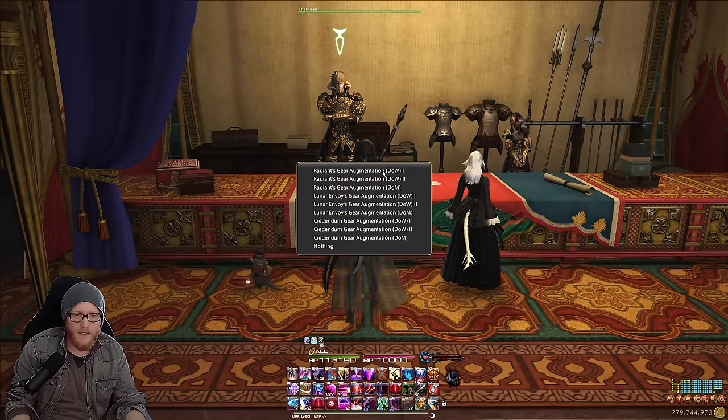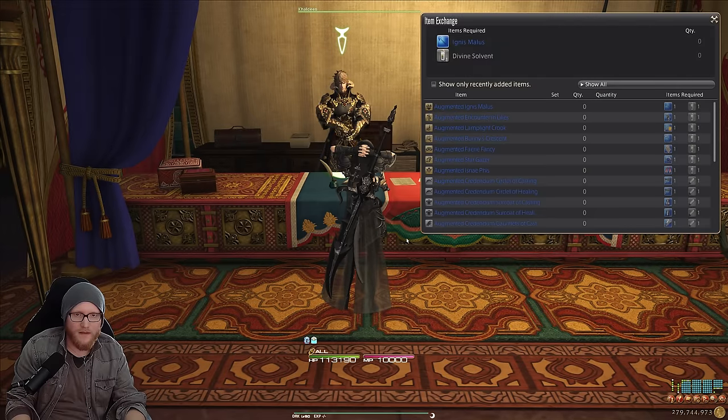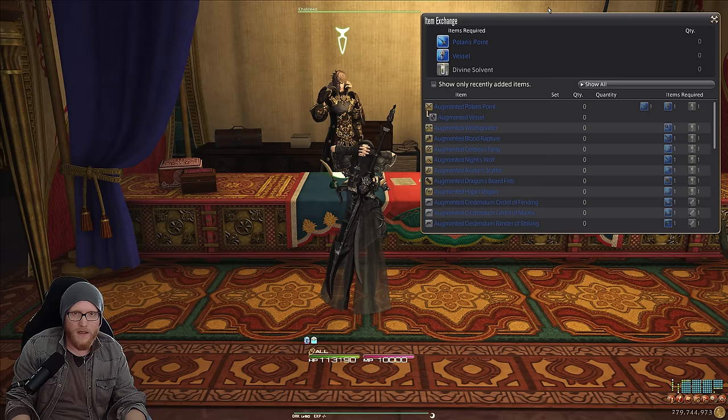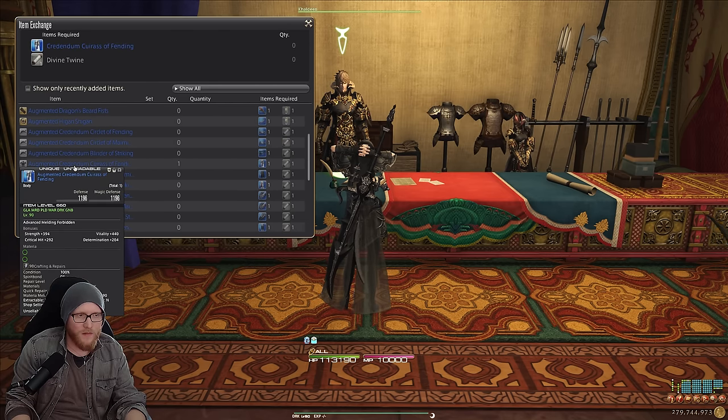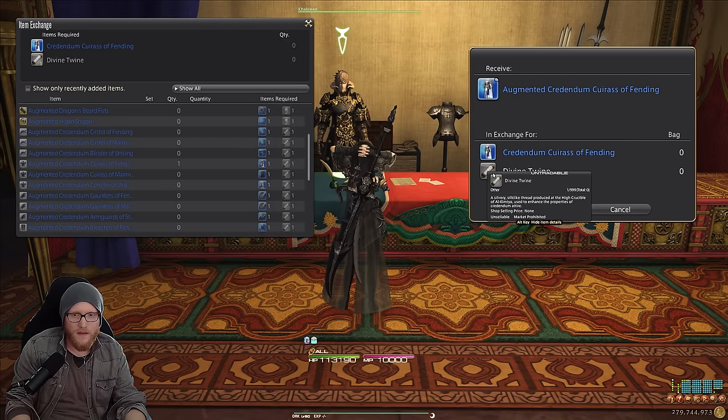Back at the Aetherite Plaza, check out Chaldean. Navigate to the category you need — Tanks and Melee Jobs, Ranged Physical, or Caster and Healer. In our example we want to upgrade the chest piece. The Augmented Credendum Curse of Fending will be item level 660, essentially best in slot even counting Savage gear. You would need the base version plus the Divine Twine, and that's what you should always aim for first.